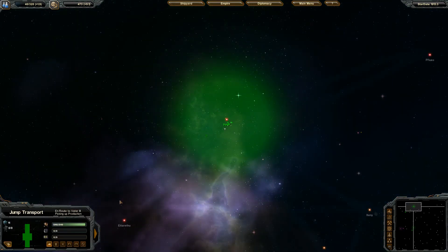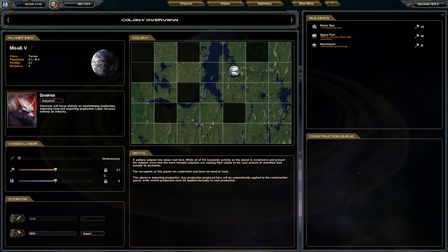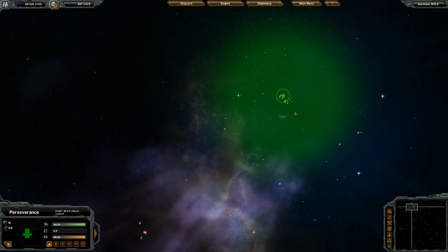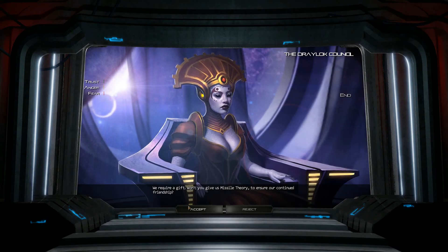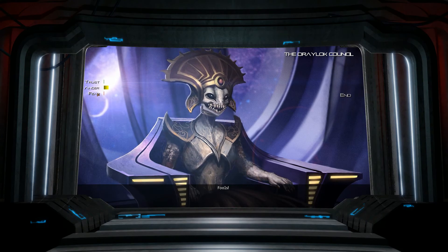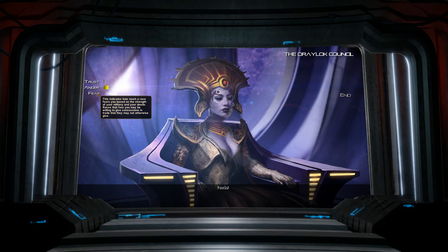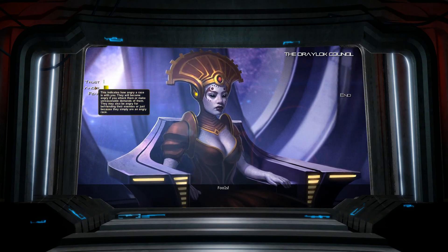Down here I'm going to set this planet to Industrial as well — they want to build a rover, which is fine. There's nothing else around here I really wanted to colonize. Another alien race wants missile theory too — I don't think so. Her anger goes up. I kind of like this disposition indicator over here — it tells you their disposition towards you. I guess there were tooltips I never noticed. She's angry at me — she's going to attack me.